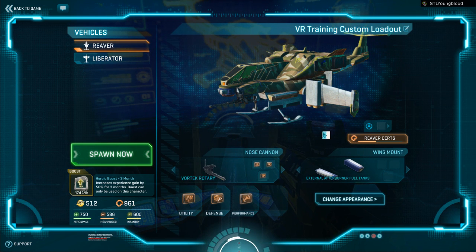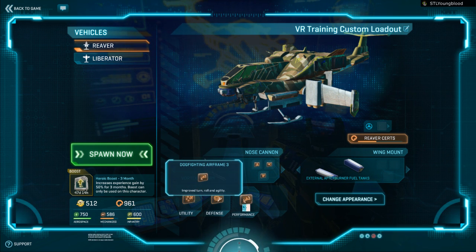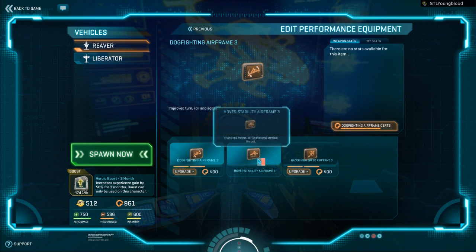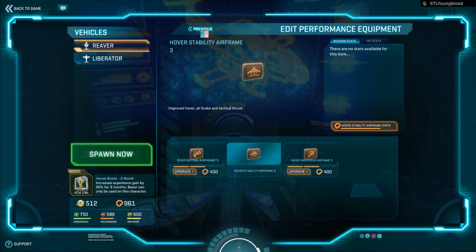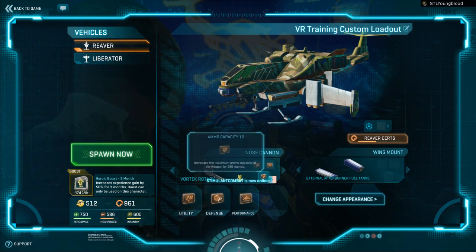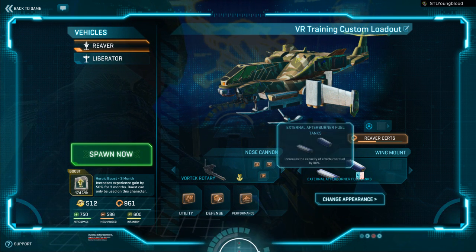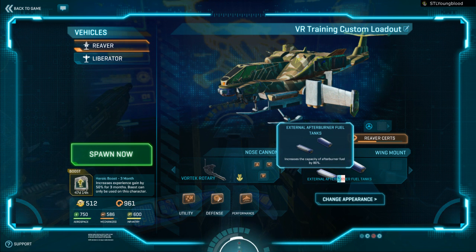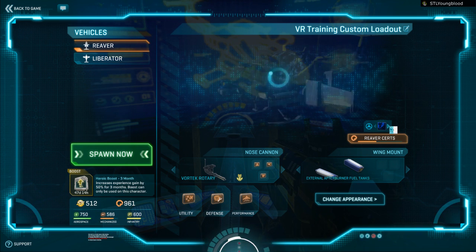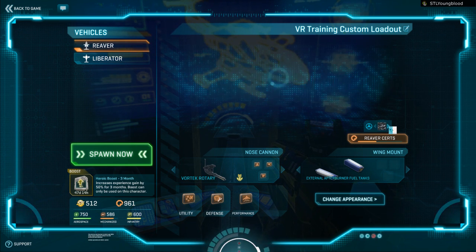Probably the easiest setup for right now would be a Reaver — utility and defense aren't going to matter for this. I would pick Hover 3; it's going to make you much more stable, and vertical thrust makes all of this a lot easier. Then for the purpose of this, get external afterburner fuel tanks — it's probably the best dogfighting class right now anyway, but for pulling these types of maneuvers having that extra afterburner is beneficial. Let's go ahead and pull some Reavers and I'll demonstrate what we're working on.